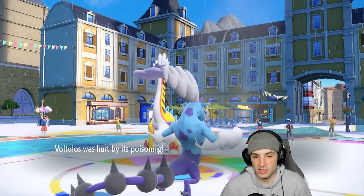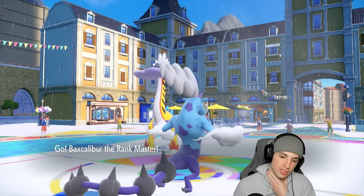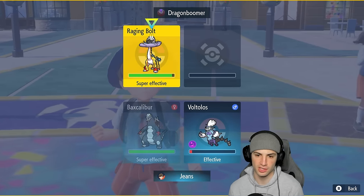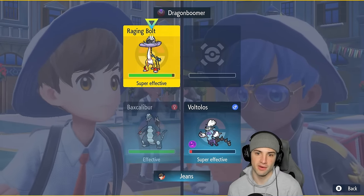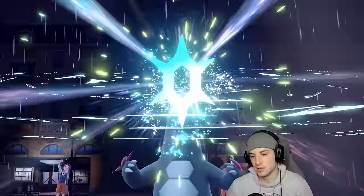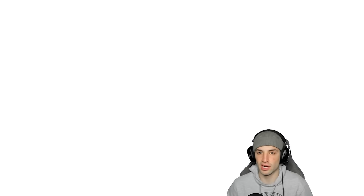Do we Terastallize Baxcalibur just in case they have Fairy Tera? If they Tera Fairy and we go for Glaive Rush, they just land a Draco Meteor and KO us. Instead I could play safe with Icicle Crash — both are super effective and going to do massive damage. Yeah, that's my best bet. We Terastallize just in case they go for the Dragon move. A lot of Raging Bolts rock the Fairy Tera — and look, here it is! Gene's smarter than you think. Fairy Tera pops out.